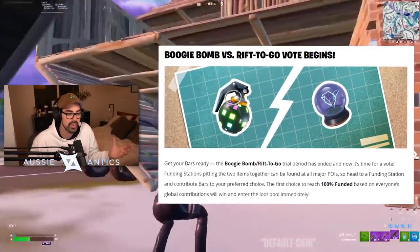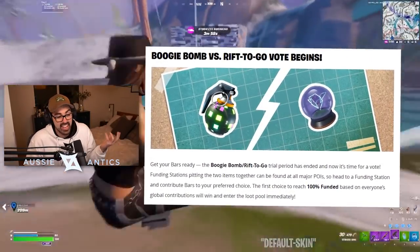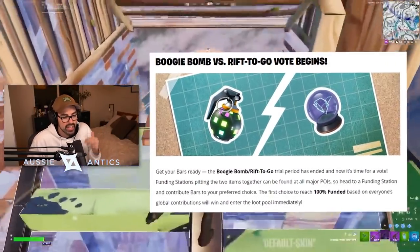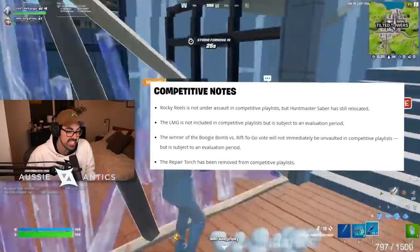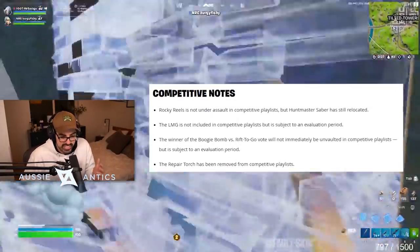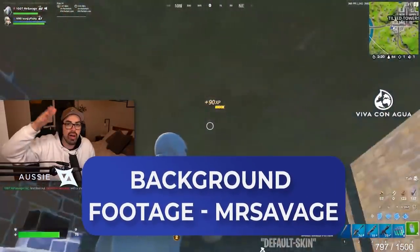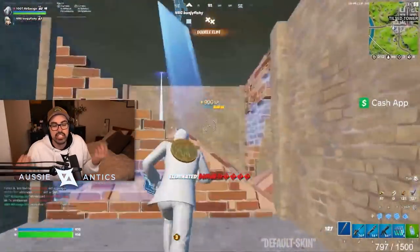Other than that, there's also the voting boards for the Boogie Bomb versus the Rift-to-Go — but again, only in pubs. If I have any opinion on this one, I'm going to say probably vote for the Boogie Bomb. Sometimes you get Boogie Bomb one-pumped, but when people just keep Rift running away constantly, I just don't really enjoy that. The Boogie Bomb is a really good way to counter vehicles and tanks specifically. It's pubs — it's meant to be fun and crazy. The Rift is good for mobility, but I don't think it adds as much fun, especially with these giant blimps around the map where you can just cannon your way across.